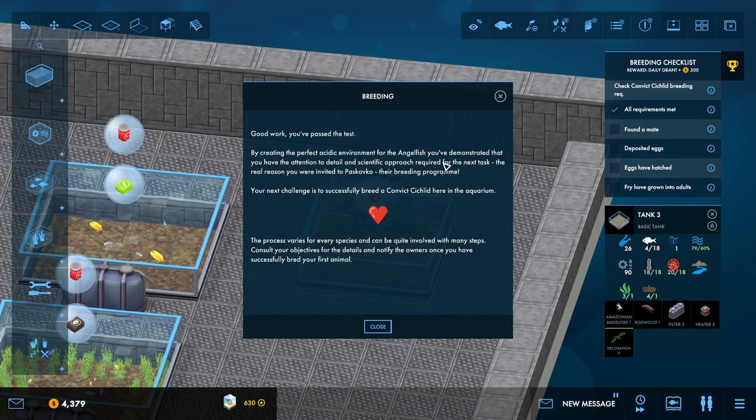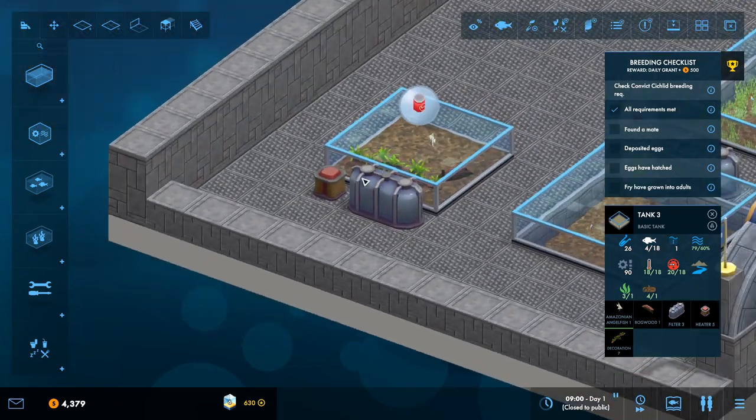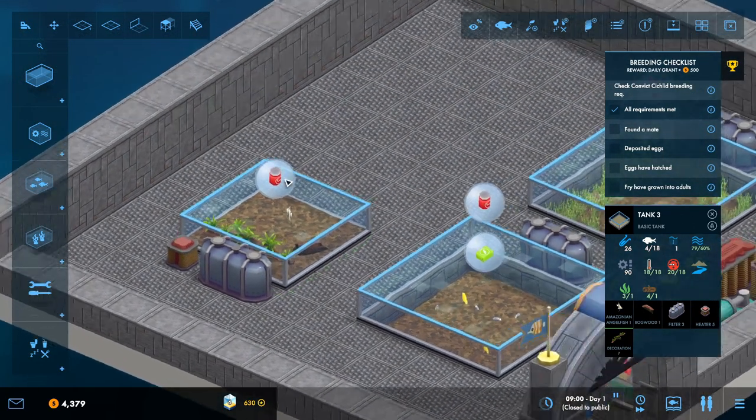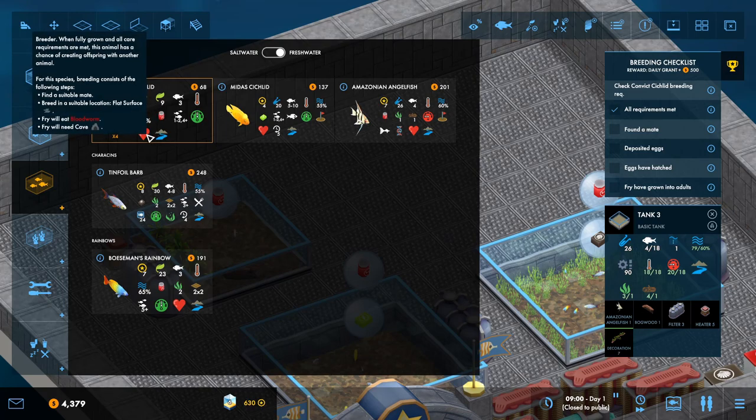The real reason: their breeding program. The next challenge is to successfully breed a convict cichlid in the aquarium. The process varies for every species and can be quite involved with many steps. Consult your objectives for details. So let's check convict cichlid breeding requirements. It says: when fully grown and all care requirements are met, this animal has a chance of creating offspring with another animal. For this species, breeding consists of: find a suitable mate, breeding in a suitable location - a flat surface - feed it bloodworm, and it will need a cave.